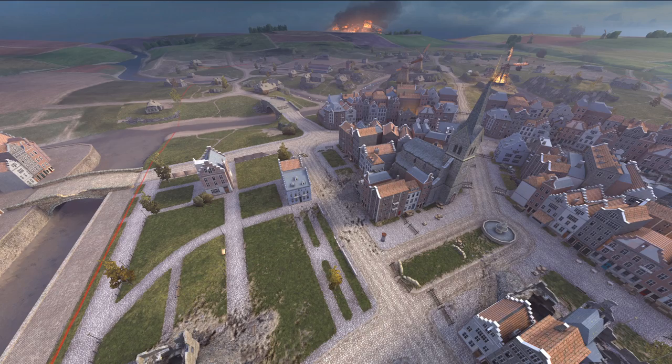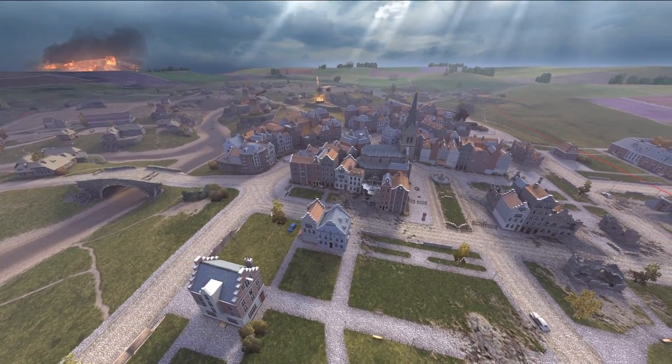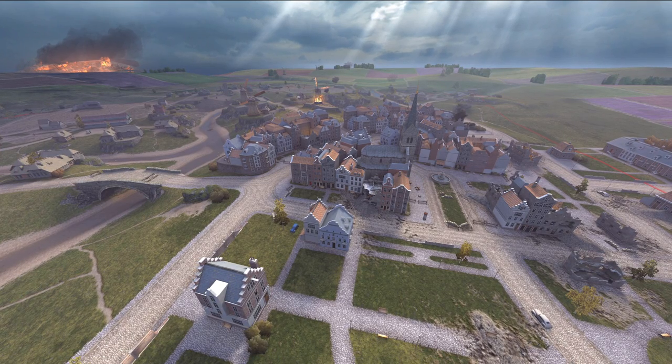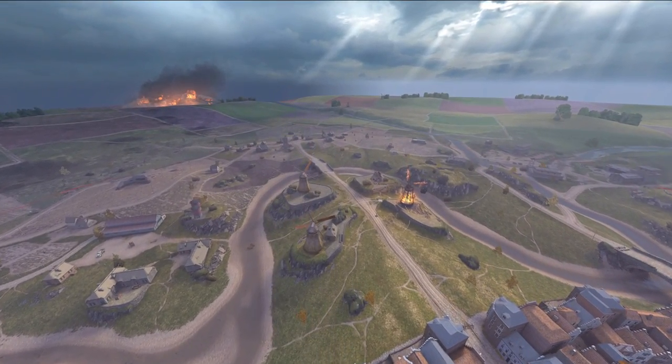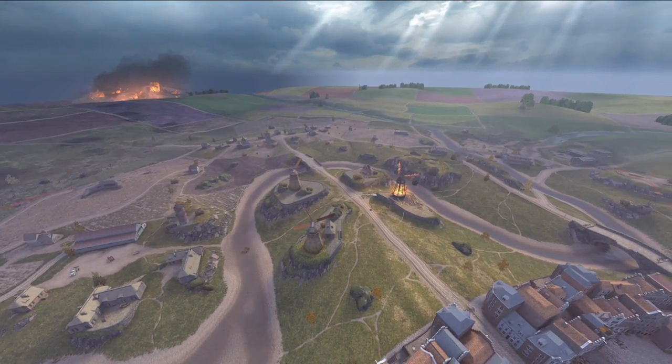I'm going to have to see where teams go, but Heaviside is pretty self-explanatory. There's not much to this. It's very similar looking to Alpenstadt and some other towns we've had. It's really when we break into the medium side that this map gets truly monstrous.